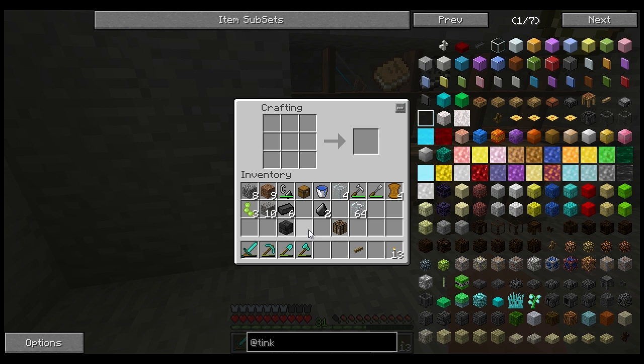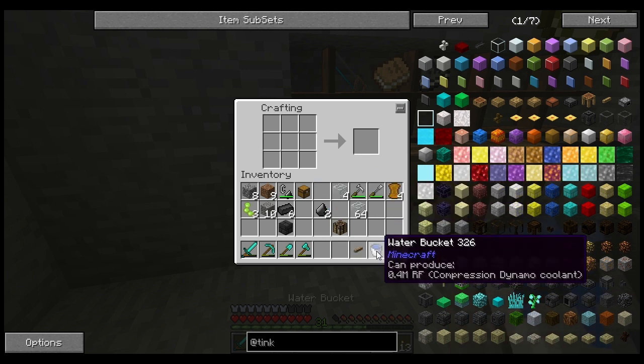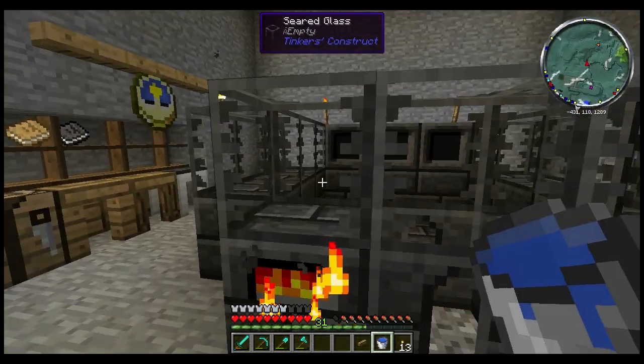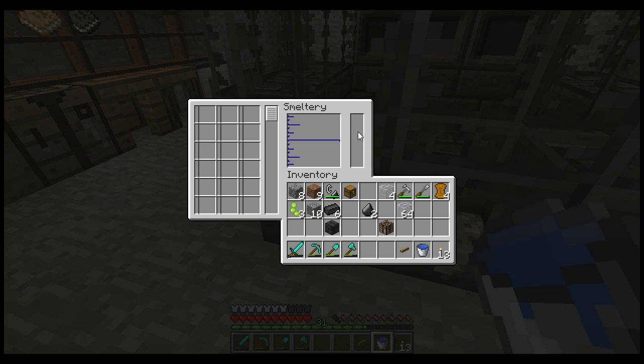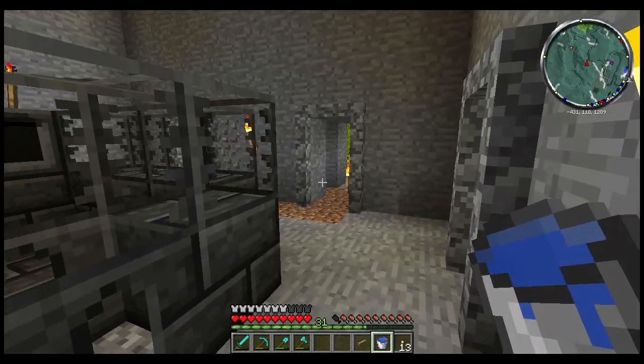Right now I'm going to dump this water bucket and get this thing all filled up. I'm going to fill this and these three, which should increase the level here, and then we'll be able to start smelting things in just a bit. Stay tuned.